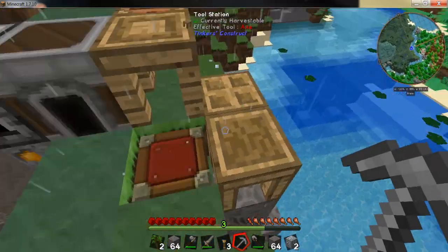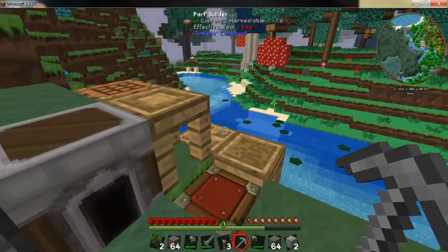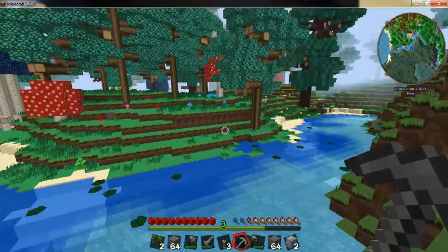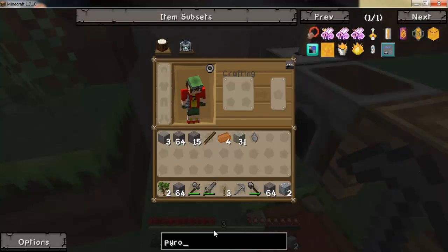What I've done so far is collected a bunch of ores, smelted them down, ground them up with the grindstone, built a few tinkers things, and we're basically in this magical forest biome. That's about all I've done so far.